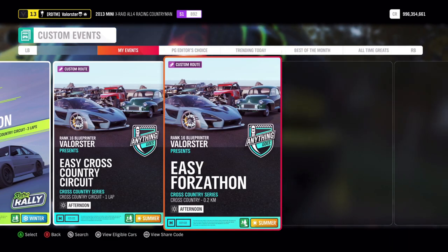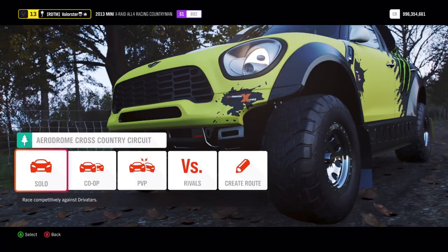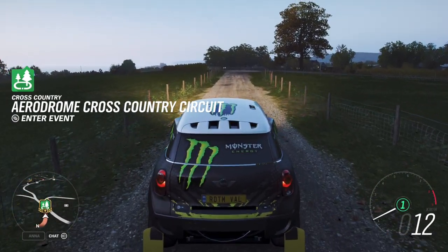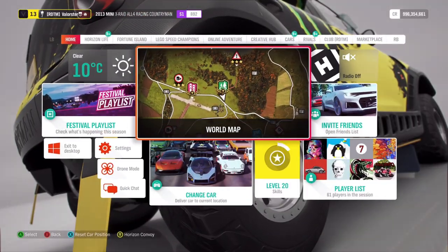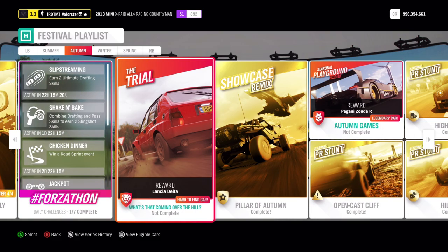What you need to do is go to Aerodrome cross-country circuits, go to solo custom events, and then look for 'Easy Forzaton.' Here is the code — if you don't follow me in my creative hub you can always put in this code and just do this four times. You basically drive straight forwards and that's it. So this was a very easy Forzaton.